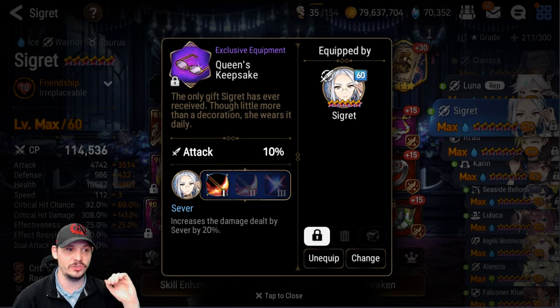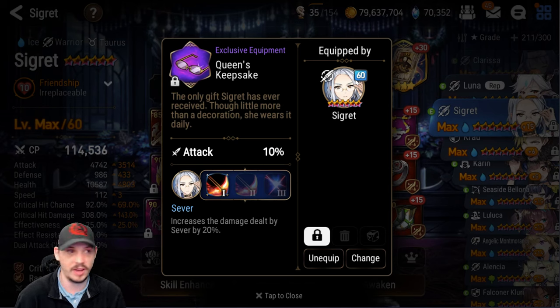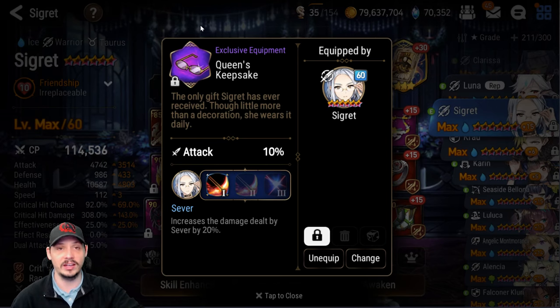I've been preaching to use the Sever exclusive equipment for a very long time. In my theory, it did more damage than the number three option — the activation at 75% versus 50% — because the way my Wyvern team originally worked, I was already below that threshold anyway when she had her S2 up. So it really didn't matter; I always preferred Sever for the extra damage since she always came into the hunt with her S1.